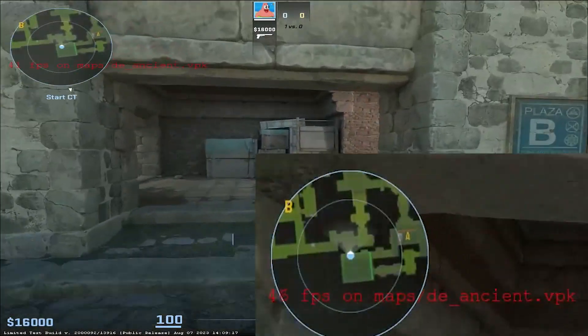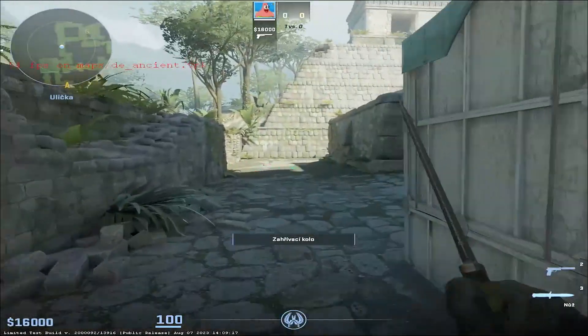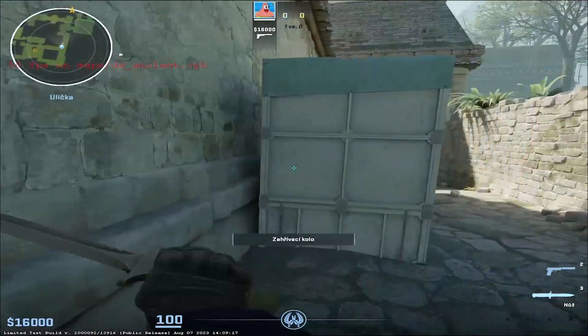So you probably see it even in the spawn — I have around 30 FPS on the lowest playable settings. They are even lower but it looks like Minecraft, so this is the lowest playable settings.